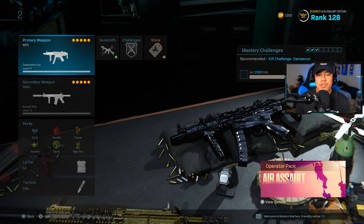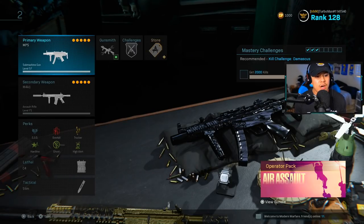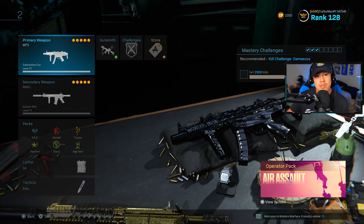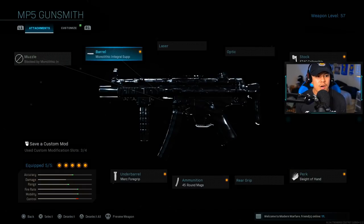I feel like you guys need to try this out because we're using two of the meta weapons here — the MP5 and the M4A1. We're running with the MP5 for those close range engagements and the M4A1 to handle our mid to long range engagements. You're going to see me do that in the gameplay later on. First, let's go over the class setup. For the MP5, this is a pretty standard setup that I always use.